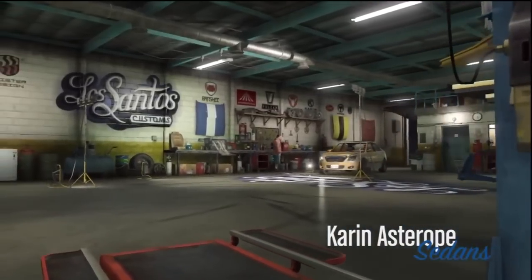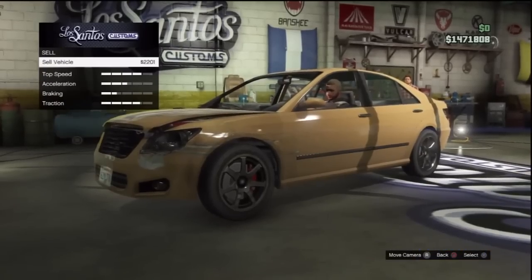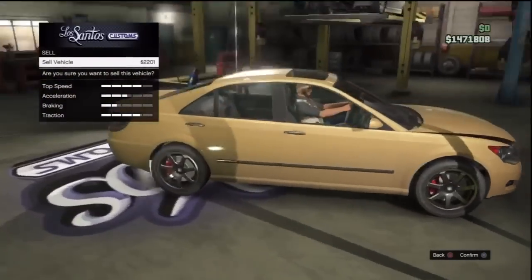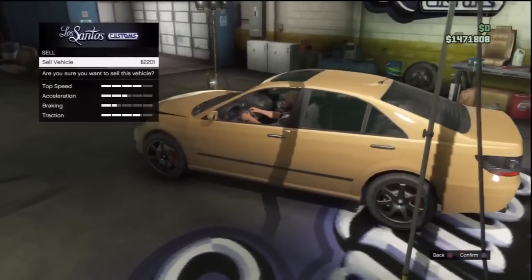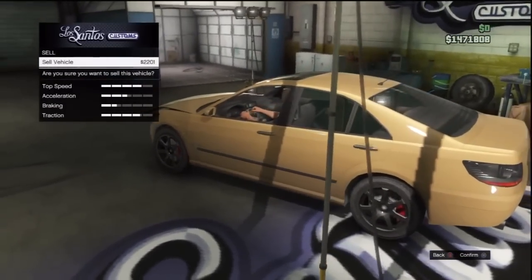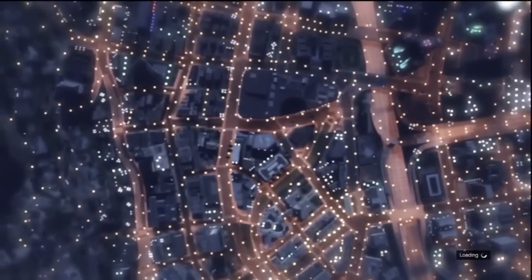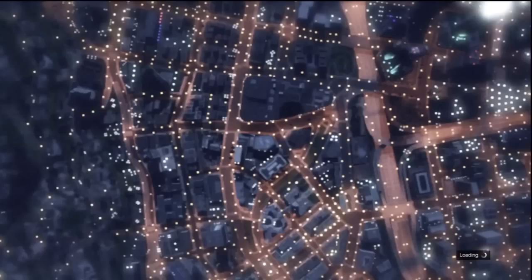Once you bring it in, click on the sell sign — click once and then click twice — and then wait before you're about to confirm it. Do not confirm it — that's crucial. Stay on the confirmation screen and press Start, L1, X, X. This should spawn you up in the air. When you come back down you will either be in your car outside the Los Santos Customs or in the car inside again.